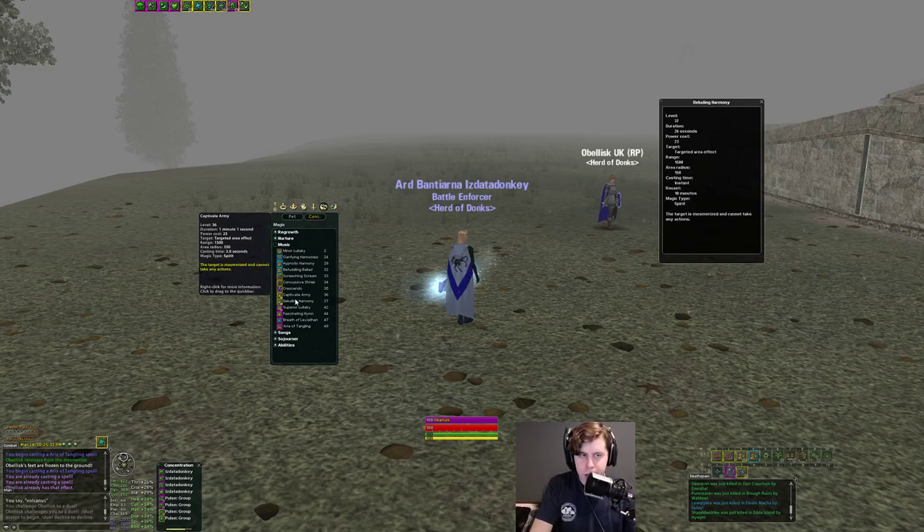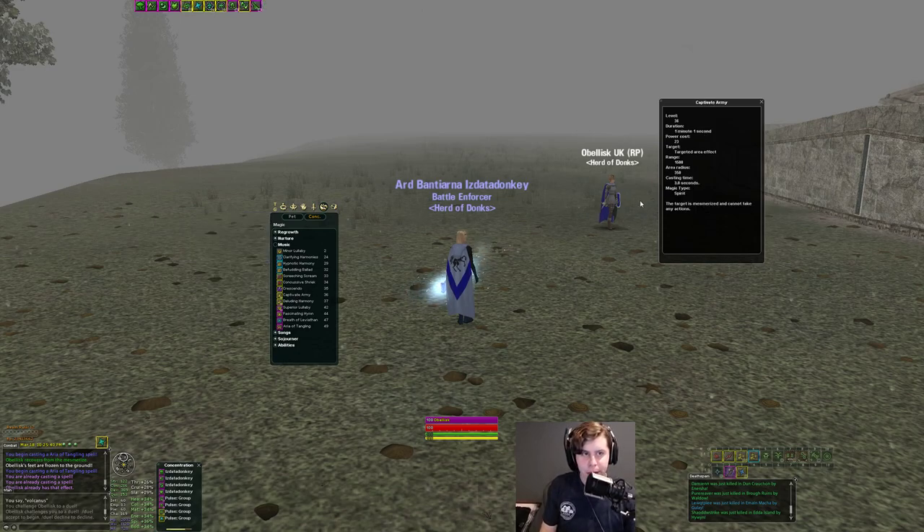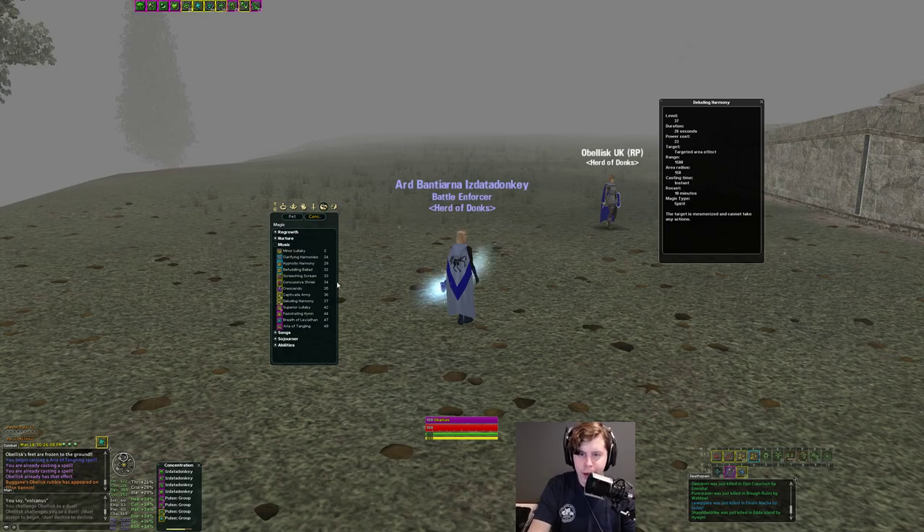Other CCs you get: two instant Mezes, one AoE and one single target. They're both relatively low duration. The castable AoE Mez is a minute and one second at 350 radius, but the instant AoE Mez is only 26 seconds — less than half the duration. The radius is also much smaller, 150 versus 350, which is over 50% smaller. So you're not going to be blanketing a whole group unless they're super packed together.